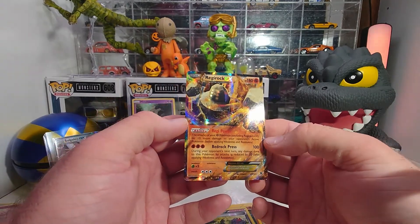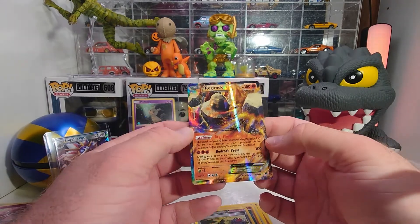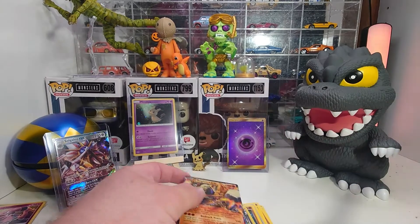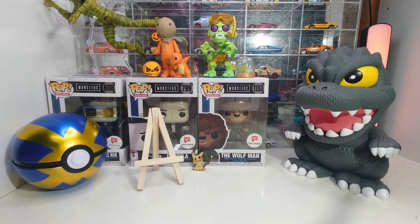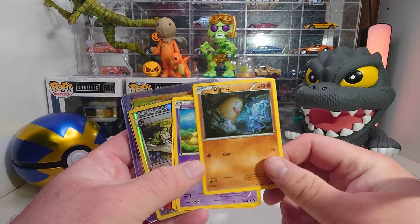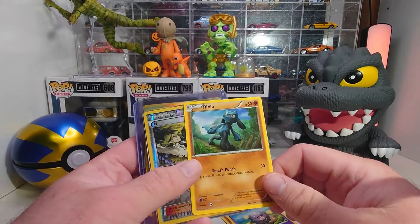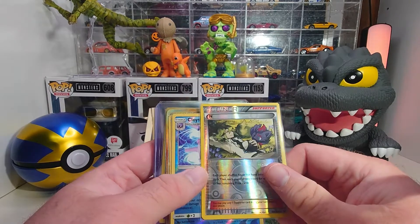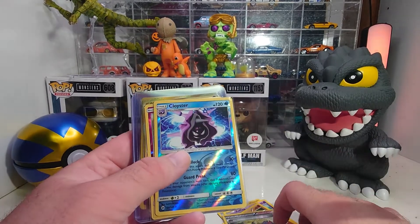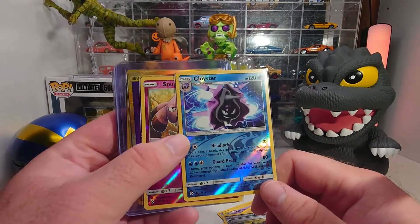And we got a Regirock EX! So yeah, three out of three — not bad for a twenty-some dollar box of older cards. Overall not too bad for the day. Some of our favorites: my daughter likes this Diglett, I like Koffing, and my daughter also likes this Riolu. And of course we got our reverse holo trainer.